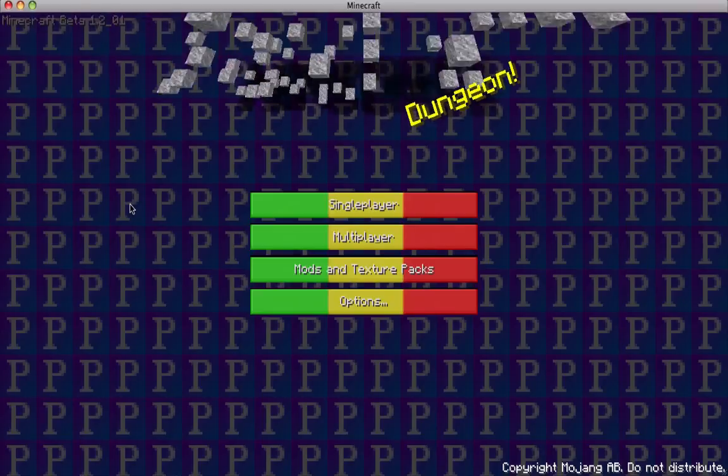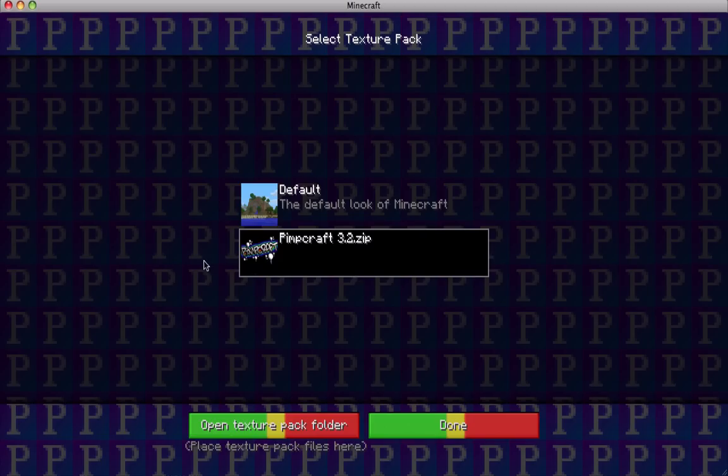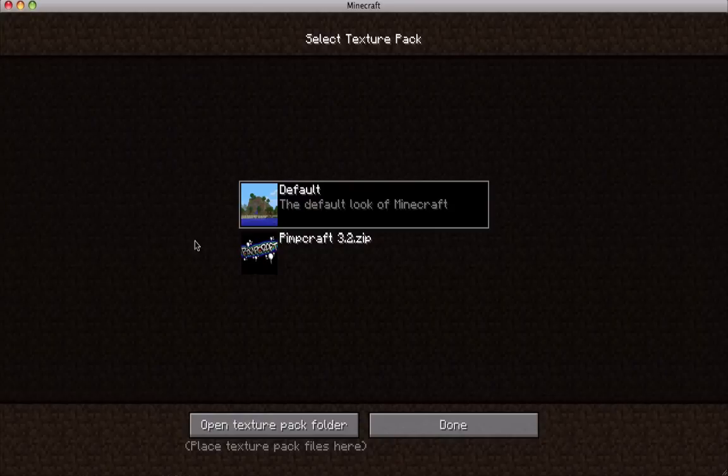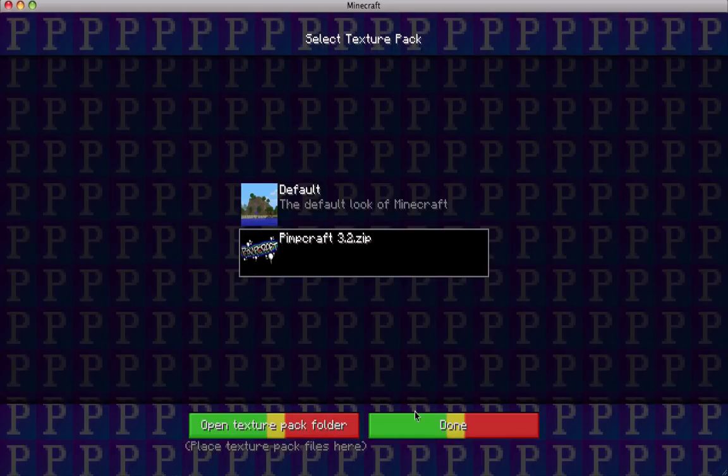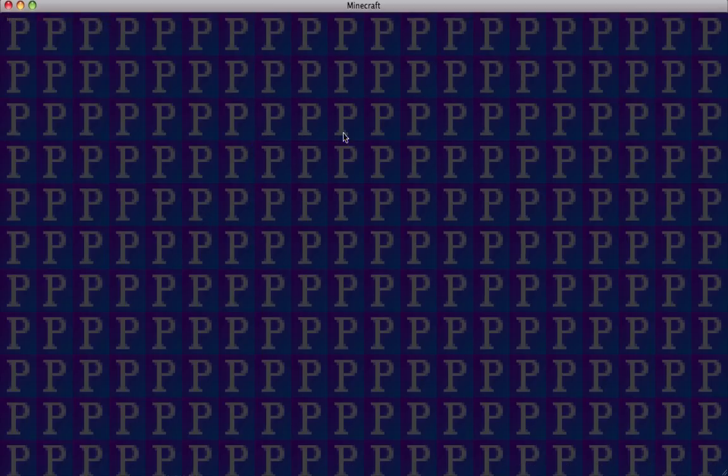As you see it's looking a bit different with new background stuff. You go into mods — yours will probably look like this — and then you click on that one right there. Done. Then you go multiplayer or single player. I'm gonna go single player because I have more stuff there. And we're going to check it out.